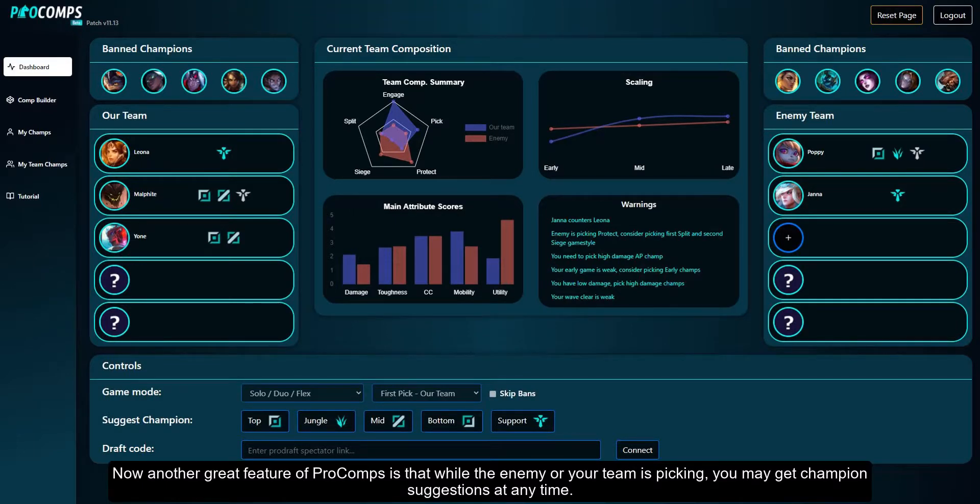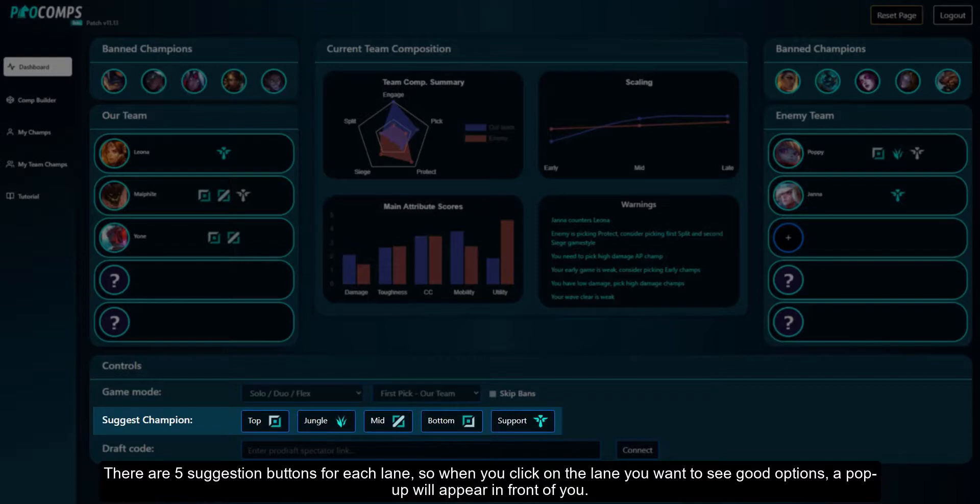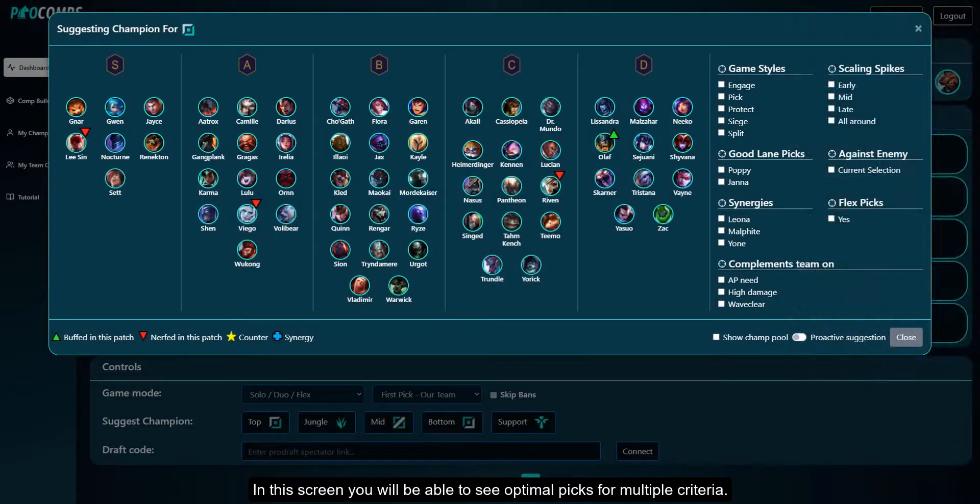Another great feature of Pro Comps is that while the enemy or your team is picking, you may get champion suggestions at any time. There are five suggestion buttons for each lane, so when you click on the lane you want to see good options, a pop-up will appear in front of you. In this screen you will be able to see optimal picks for multiple criteria.